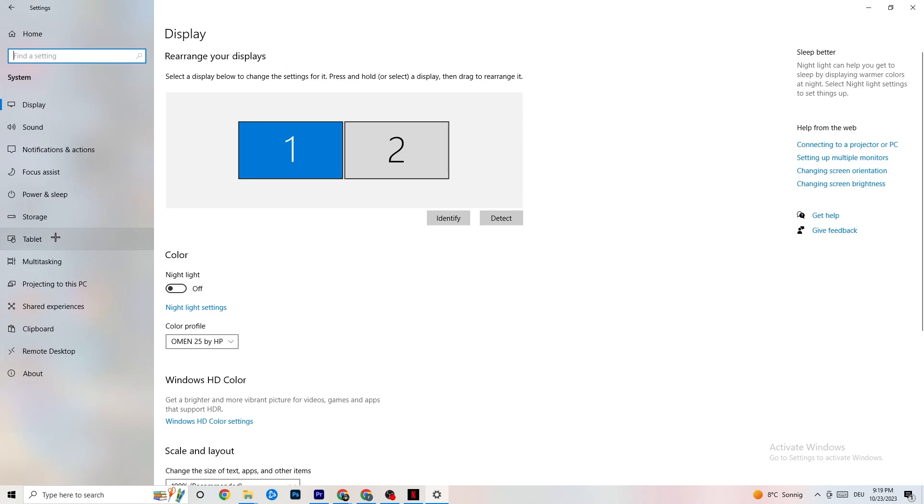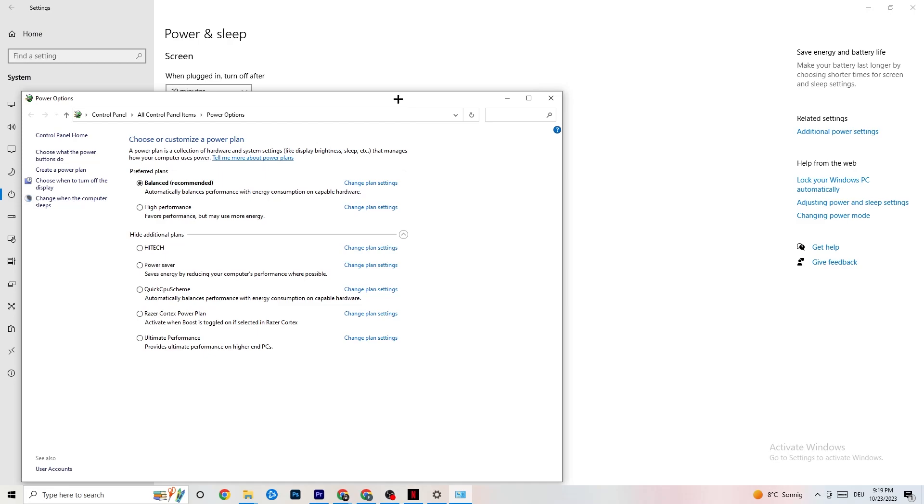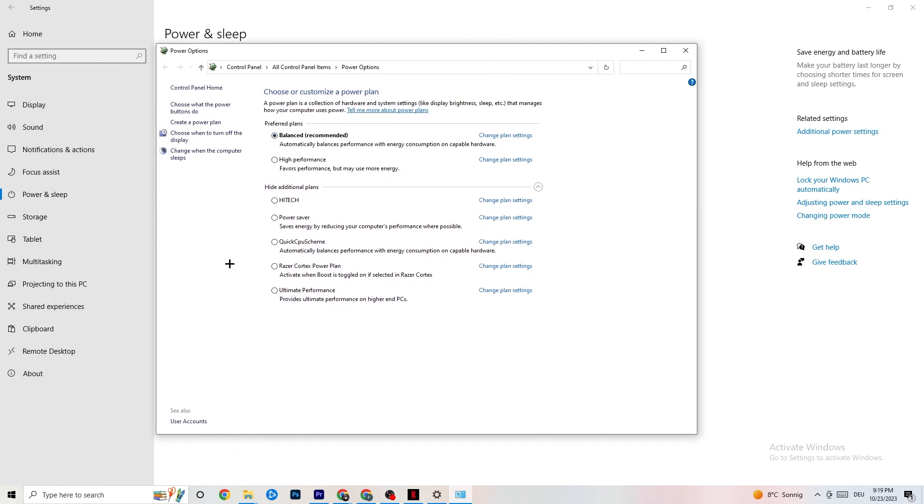Go back, then hit Power and Sleep, and on the right side click on Additional Power Settings. As you can see you can choose from additional plans like high performance, power saver, quick CPU, etc. The most used are High Performance and Recommended. I can't tell you which is the best one - you need to check it for yourself. Click into High Performance or Balanced and check which is currently working better with your PC.